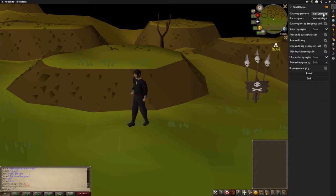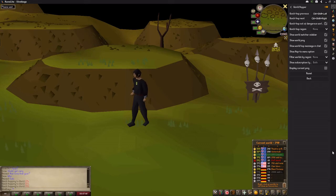The standard default is Ctrl+Shift+Left to go down a world and Ctrl+Shift+Right to go up a world. For example, if we press Ctrl+Shift+Right right now, it'll quick hop to world 391 — being on world 390 at the minute — and that is it done.